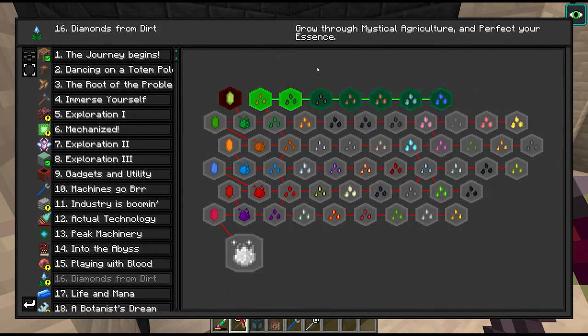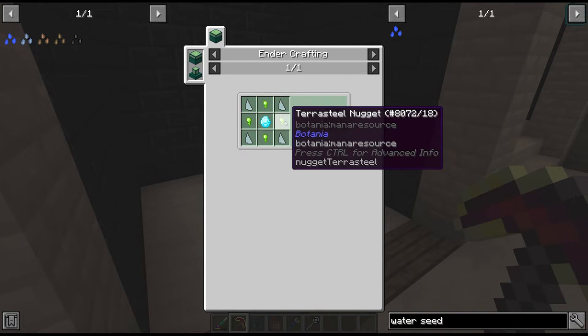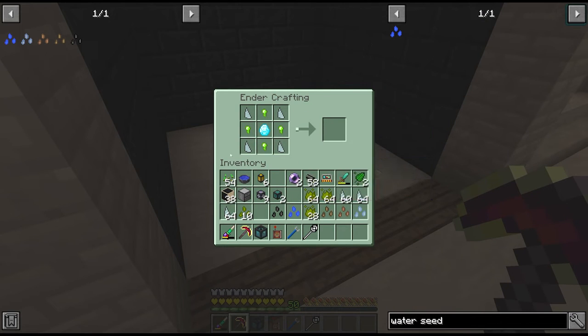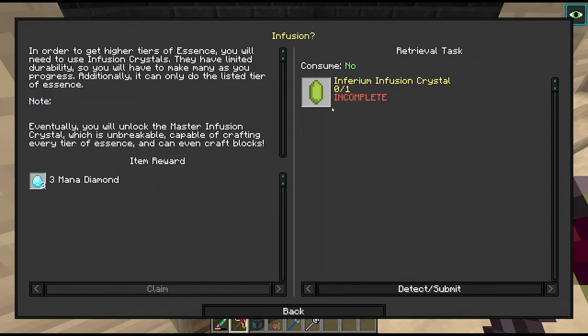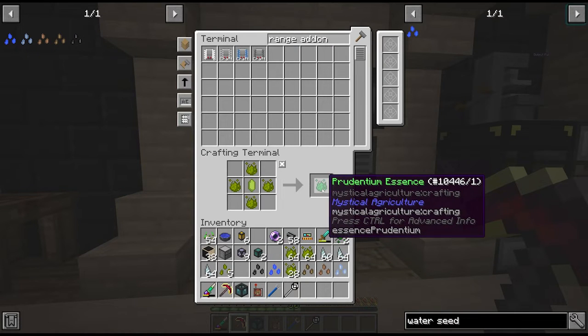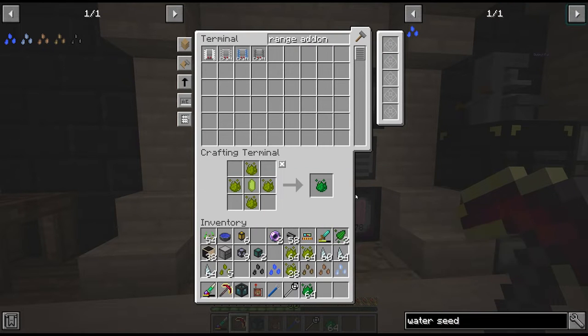We'll make more of some of these since one seed isn't going to cut it. To get the tier 2 we need to make Prudentium, and to get Prudentium we need the Infusion Crystal which we recently got access to via Terrasteel. We only have to make it once - or maybe not, the quest says they have limited durability but the tooltip says unlimited. It's 4 Inferium Essence to upgrade to Prudentium and it does have unlimited durability. That's pretty nice - we can encode Applied Energistics recipes for this.